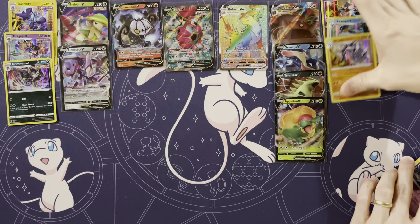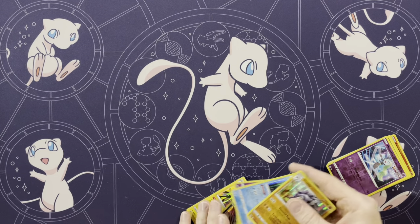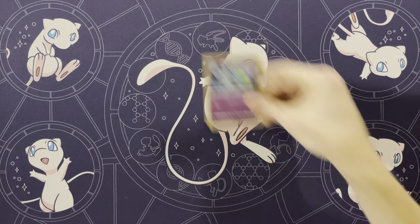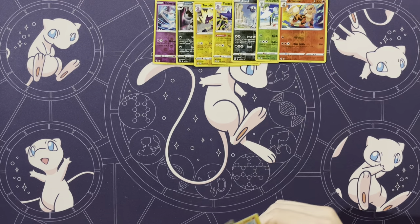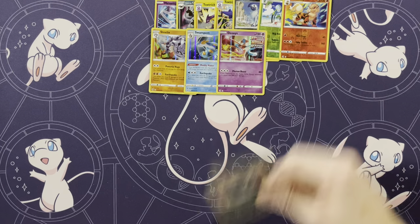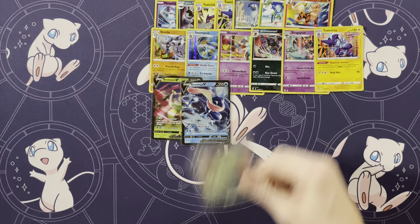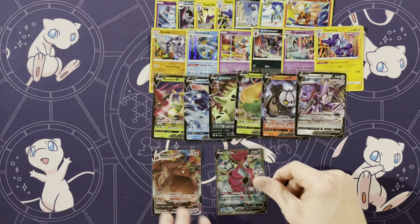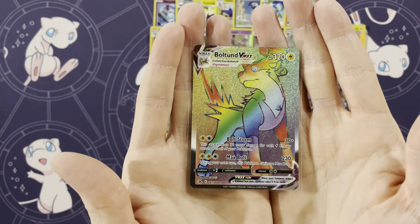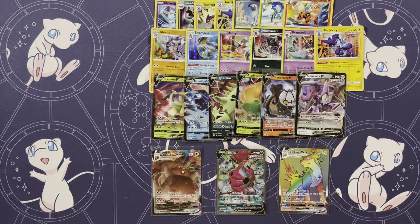Let's do our recap — I'll take the holos and reverses and you can take all the fun stuff. Reverse holos: seven. Holos: six — about average. Normal Vs: six. One VMAX. One Full Art V. That's eight already, and a ninth hit — Boltund VMAX Rainbow Rare. Pretty great! Was not expecting a Secret Rare but we will take it. If you guys like this, make sure you like and subscribe — thanks for joining and we'll see you next time.